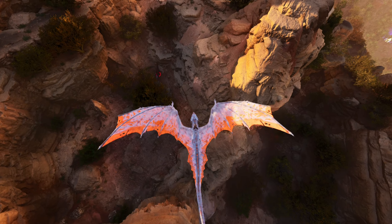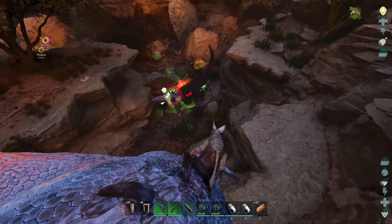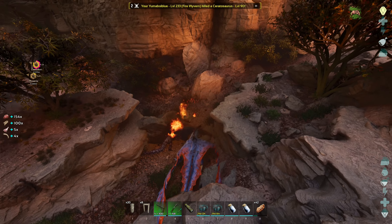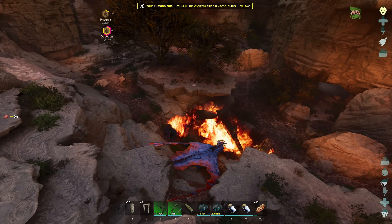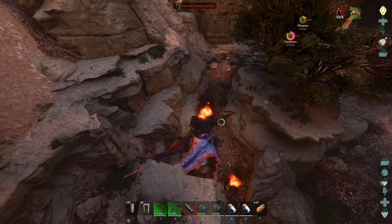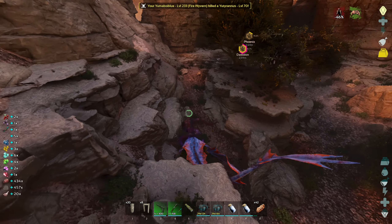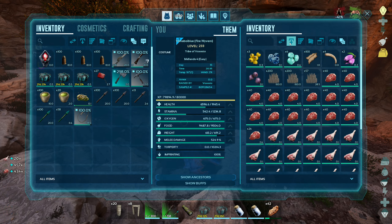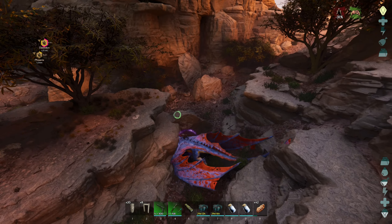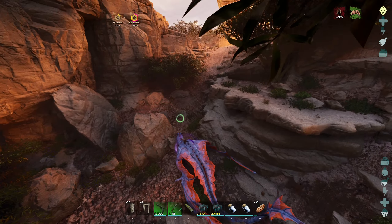Oh, another one straight away — level 20. Just because they seem to be a contested spawn with those new guys. Maybe they're not, maybe it won't be a problem. I feel like it's going to be a problem though. This is the cave, isn't it? Yep, nice. Imagine running out of that cave and just having a wild Uti roaring at you.